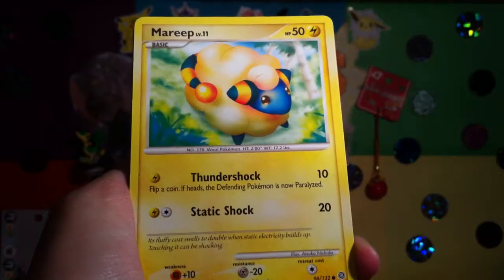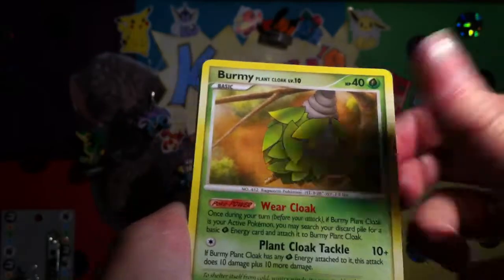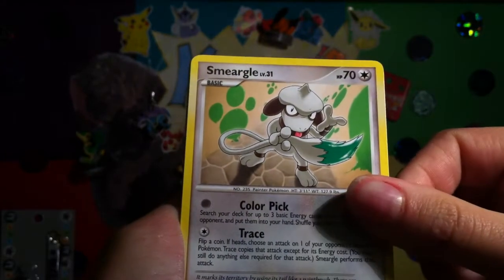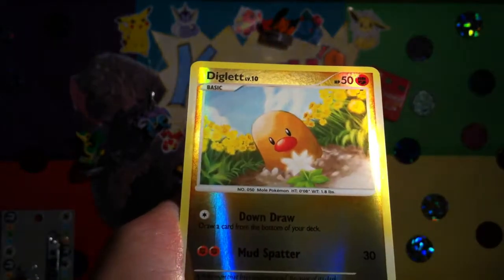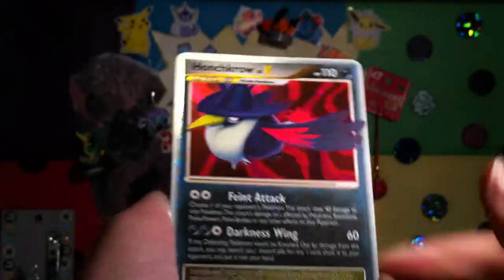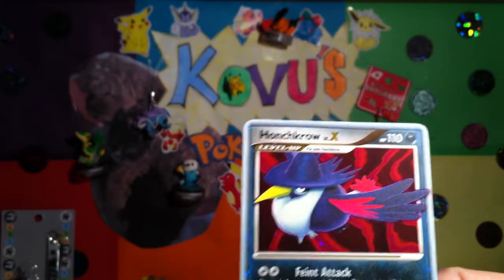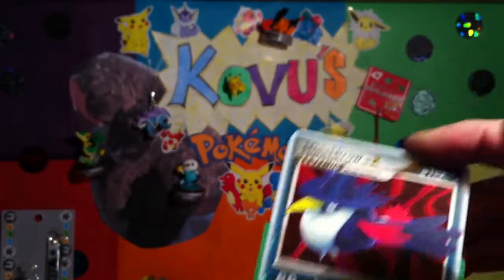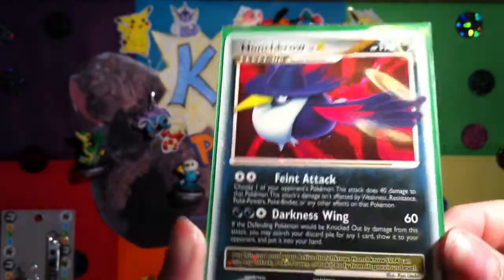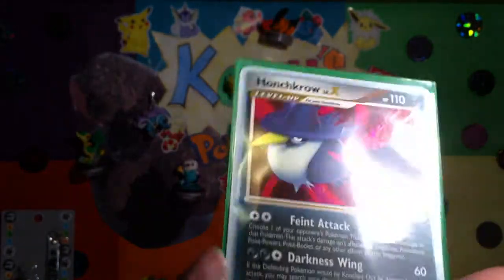So we have Fampi, Mareep, Quillfish, Bagon, Burmy, Shmurgle, Muck, Pinsa, Diglett Reverse - what?! Honchkrow Level X! I don't even have this Level X yet, that's awesome. I think Secret Wonders is one of the sets where you're lucky to get a Level X in the booster box. So there you go - Honchkrow Level X, that's amazing.